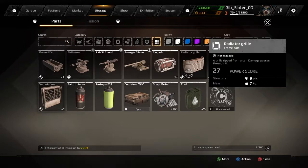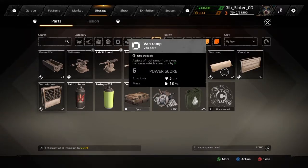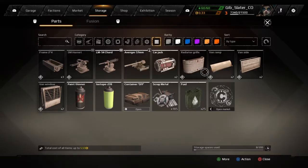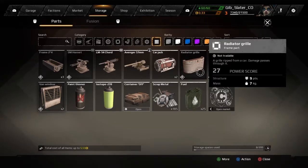We also picked up a radiator grill - that is 27 power score, nine points of structure, and seven mass. I want to show you something if you haven't noticed this before. If we go over to the van ramp, something new here - it's got a green number: 'increases vehicle structure by five.' Think of vehicle structure as your hit points - how many hit points it takes before you're dead. This radiator grill is a different piece; it's classed as armor with nine points of structure, but it doesn't actually add that structure to your hit points.